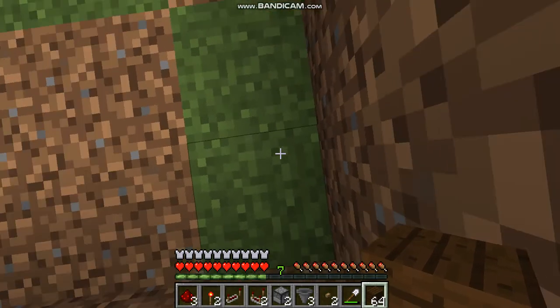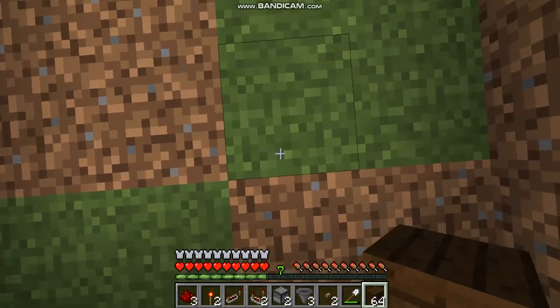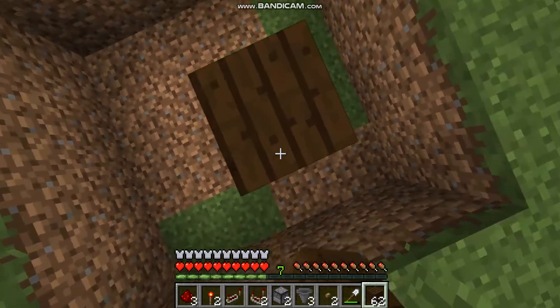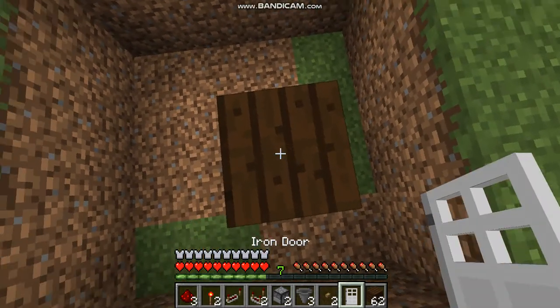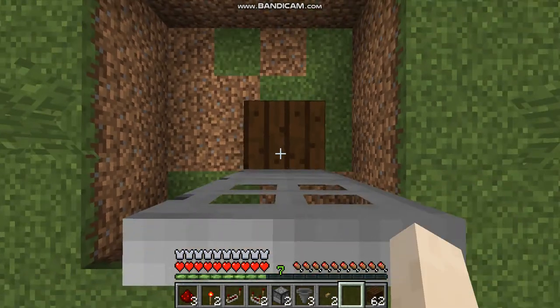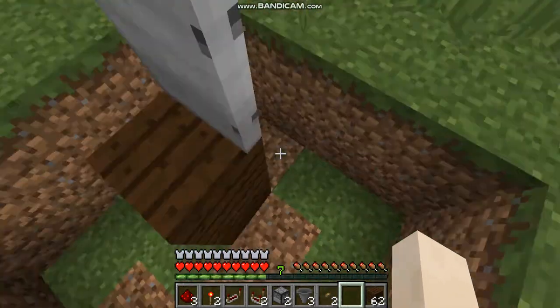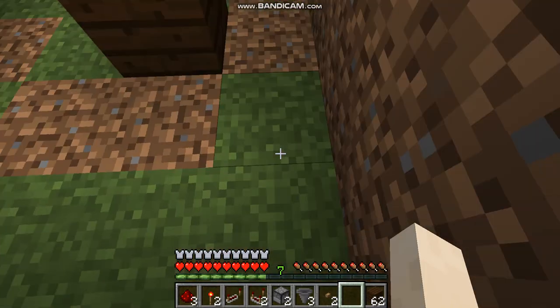Take 2 items of your choice and take out the iron door. Make sure it's facing to the left, like this. Then you have to go 2 blocks here.